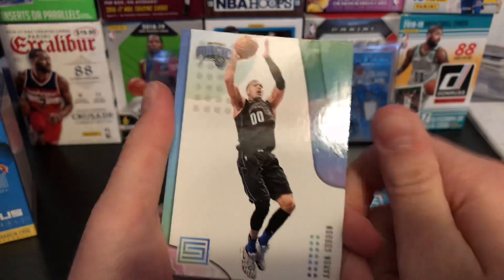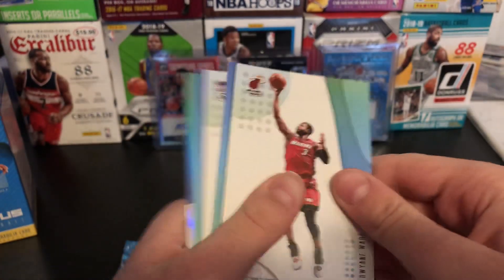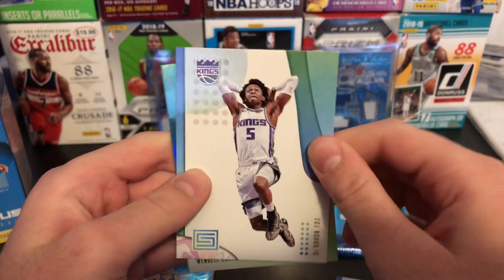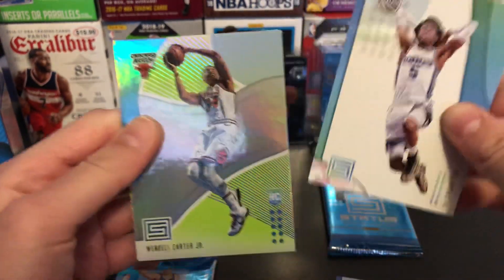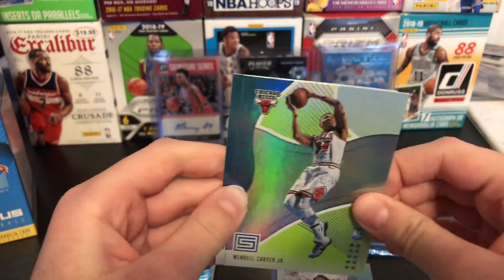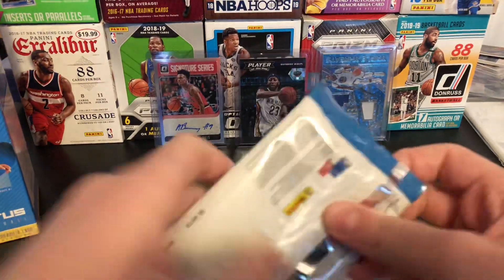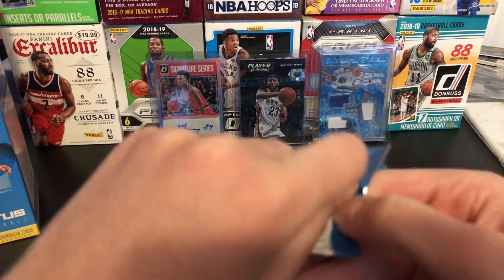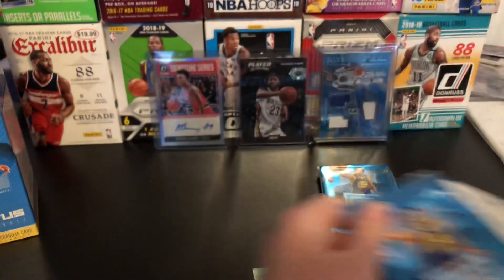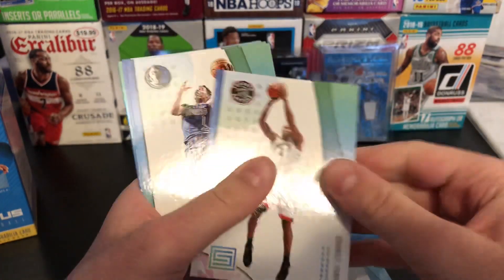Sorry if I'm not familiar with the parallels this year. We got Aaron Gordon, Dwyane Wade. We got De'Aaron Fox. Nice. Wendell Carter Jr. green — boom! Really nice one. And Landry Shamet. So two packs left — got this one and then the one with the hit.